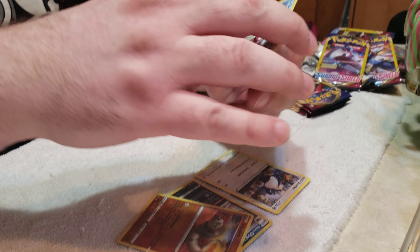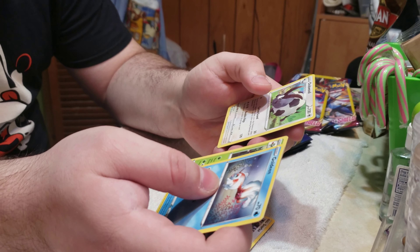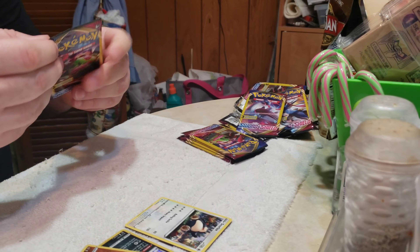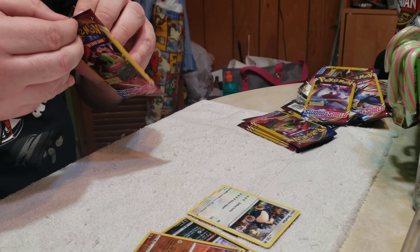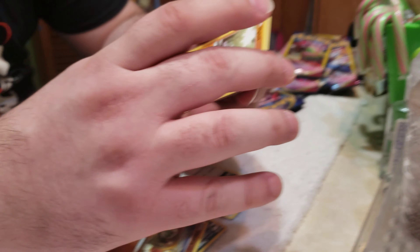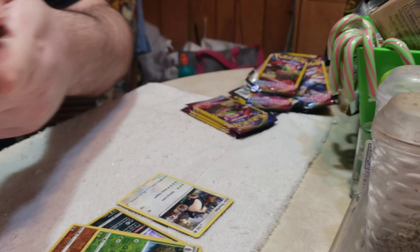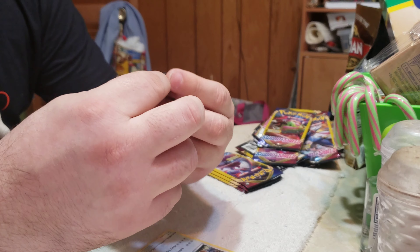Goldeen, Roserade, Dubwool. That's actually a rare one too - Roserade. You just gotta get a Holographic one. I gotta get at least one of the V cards. Diglett, Dotlar Reverse Holographic, and Psychic Energy. Another shiny. At least you're getting some shinies today.